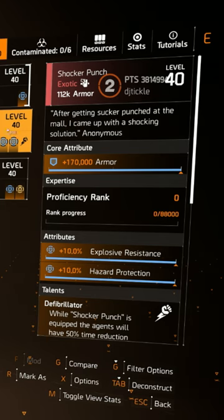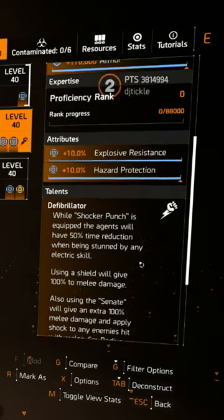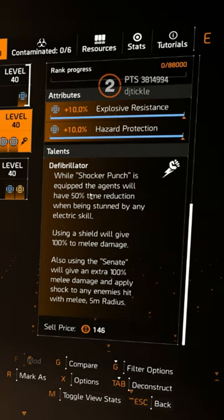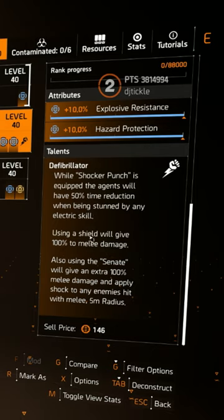We've now got a brand new shocking exotic holster, the Shocker Punch. It goes with the defibrillator talent, so let's go over it again quickly. While Shocker Punch is equipped, the agent will have a 50% time reduction when being stunned by any electric skill. Using a shield will give you 100% melee damage, and we can stack that up with some other ones.